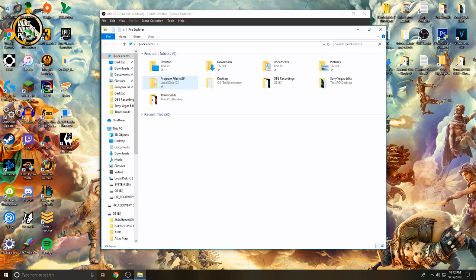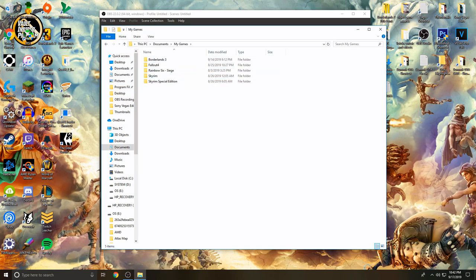You're going to go into your Documents, you're going to go to My Games, you're going to go to Borderlands 3, Saved, Save Games, and then that folder — and then you're going to have all these files, which are all your characters.